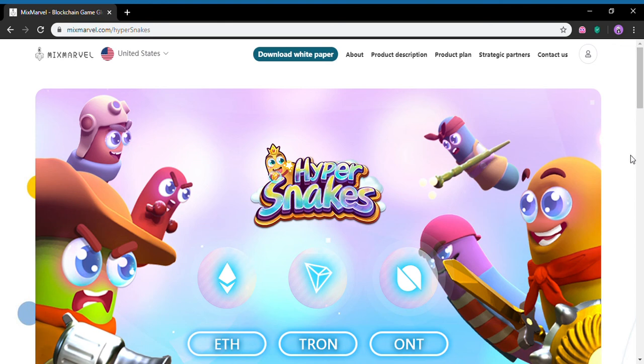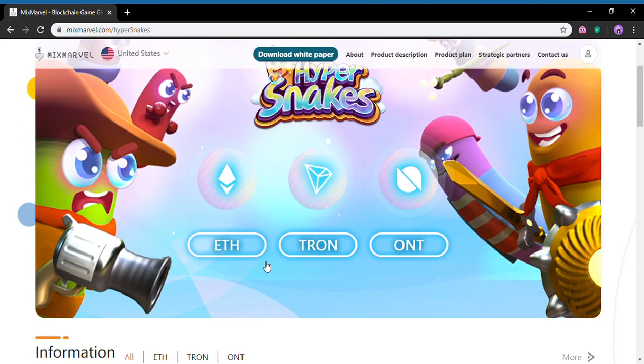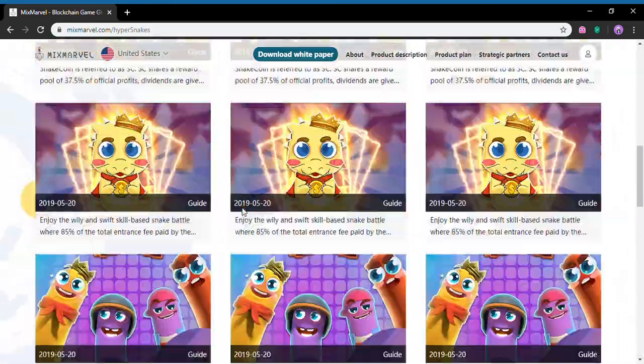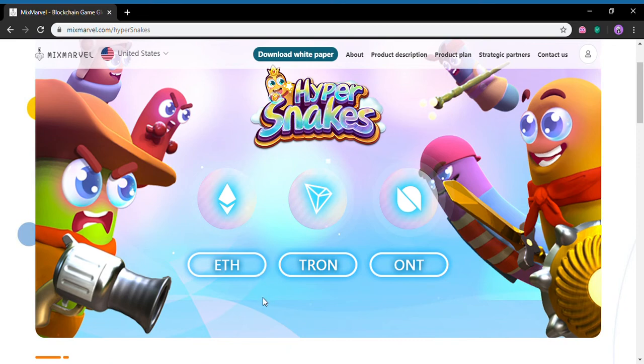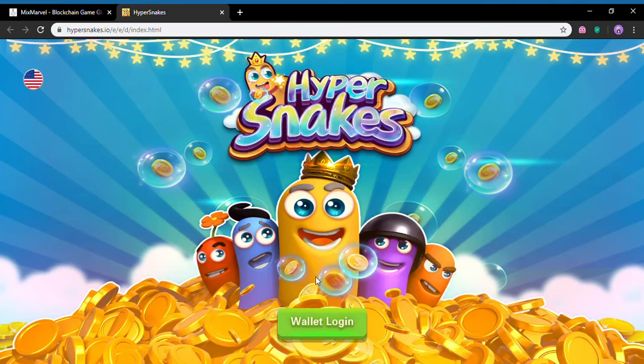We're just going to play a bit of HyperSnakes with the Dapper wallet to show you how you can play. HyperSnakes is a blockchain game — I'm just on their main page at the moment and you can link Tron, ONT, or ETH. It's a simple game, pretty much like the snake game most people know.